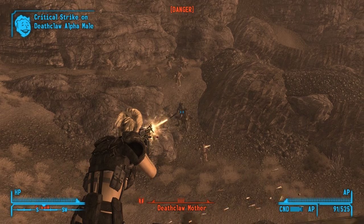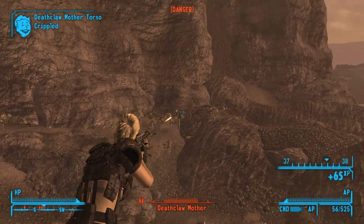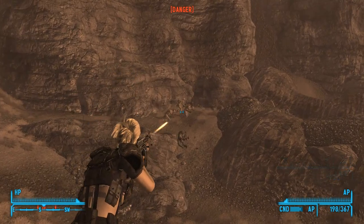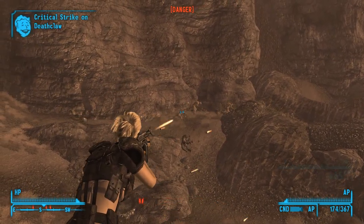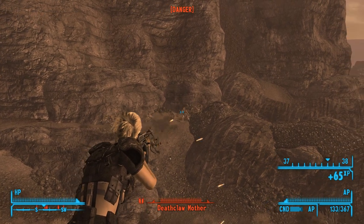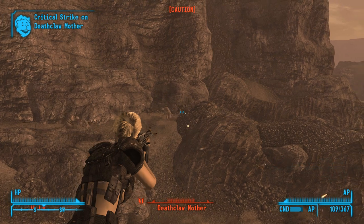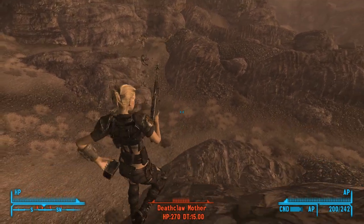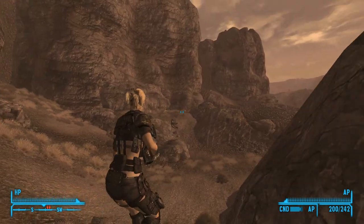We'll go ahead and take out Mummy Deathclaw here. We've got a nice stagger on there, which probably means I went ahead and crippled her torso, because that's what happens when you cripple the torso in New Vegas. Crippling the torso just makes it more susceptible to stagger, and in turn, it'll give the player more stagger too when you do that, which is kind of good.